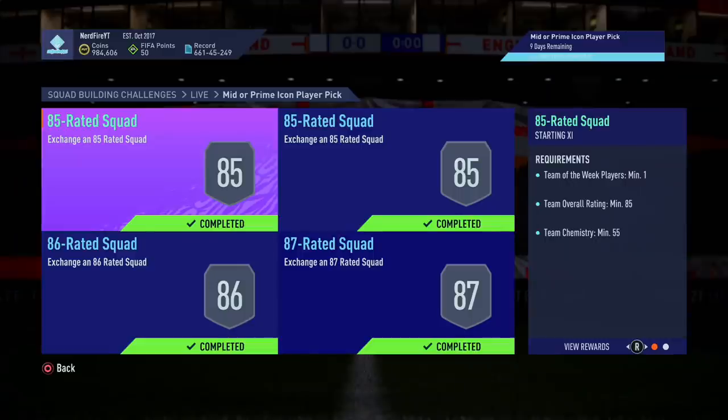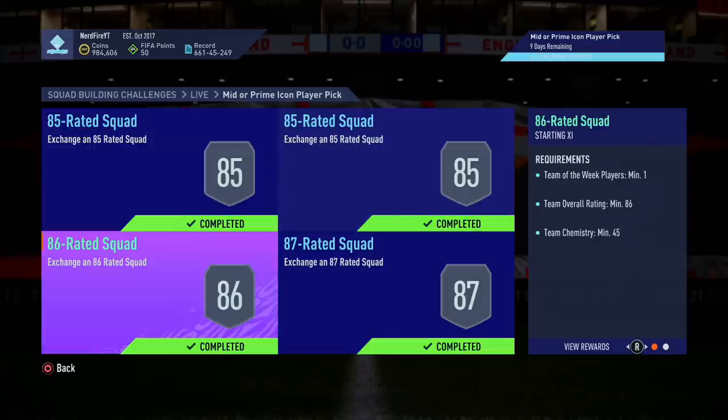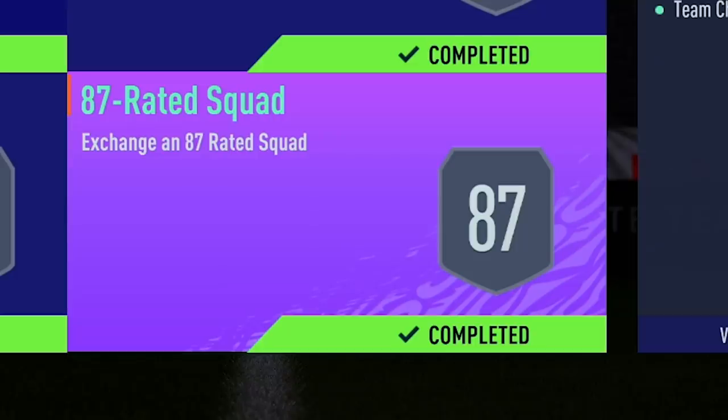Here are the requirements: you need two 85-rated squads with three Team of the Week players overall for those squads, then an 86-rated squad with a Team of the Week, and an 87-rated squad. Quite expensive — definitely not the cheapest — but it is an Icon player pick. These look incredible from the base Icon player pick, so fingers crossed the mid or prime ones are just as good. You might also see some 81-plus player picks in this video. I've got some sick pulls in there which actually let me complete this Icon SBC a lot cheaper.